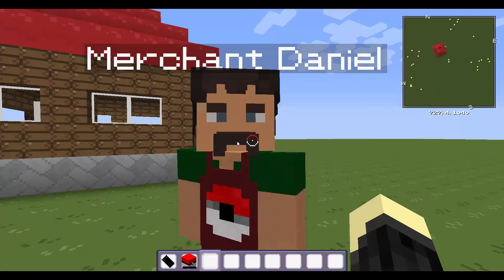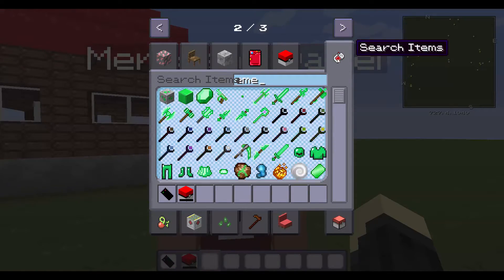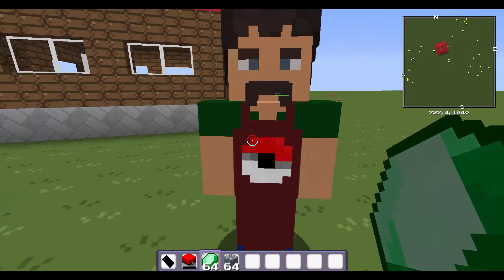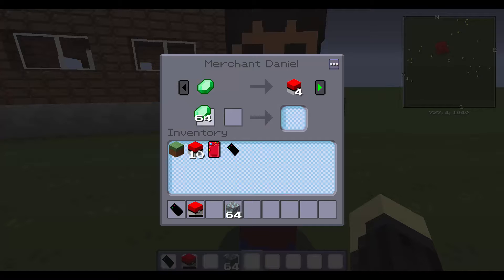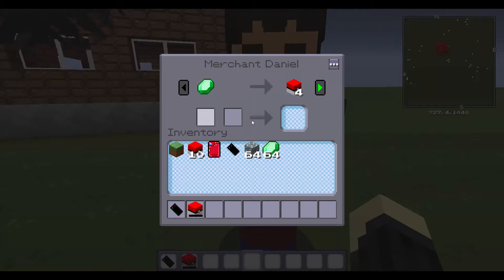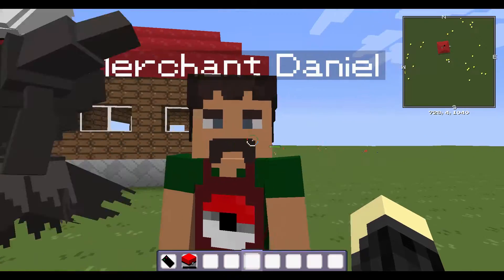There are a lot of bugs going on, especially with this guy - I don't know what's up with him. Maybe you need emeralds, or fish core - I have no idea what's up with this guy, it doesn't work. I guess you can't really edit the trader, sadly. That sucks.